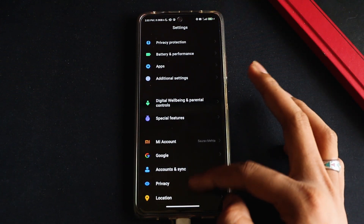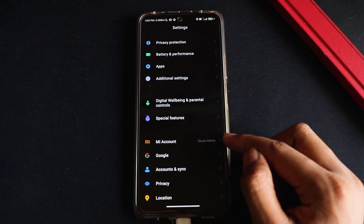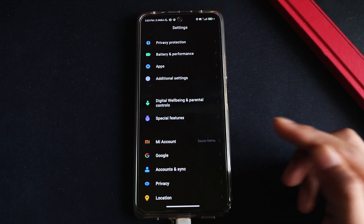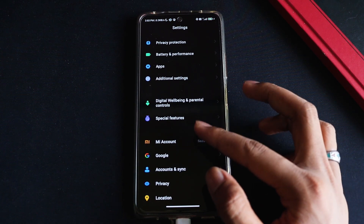Go to your settings and in the Mi account section make sure you have added your Mi account. Make sure you also write down that account because you will need it to log into Mi Flash on your PC. Once you have added your Mi account, move to the next step.